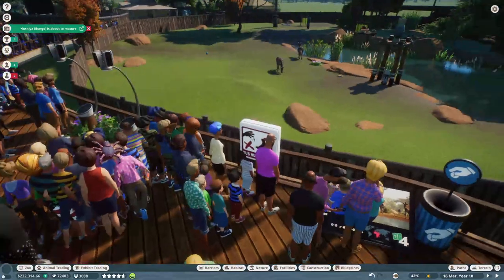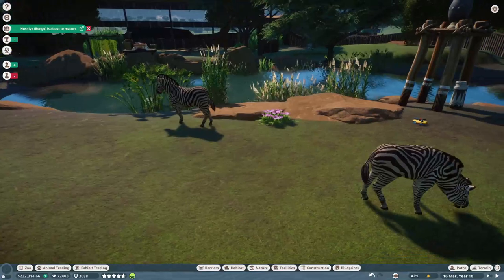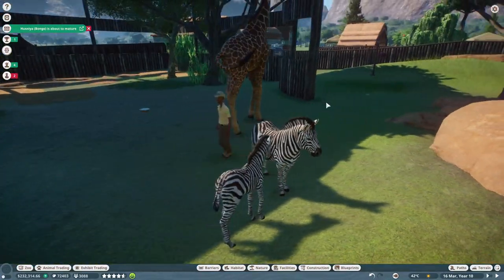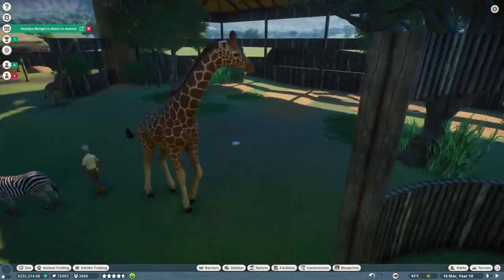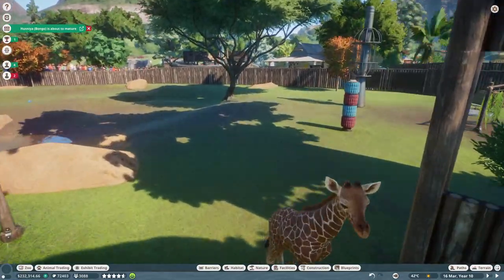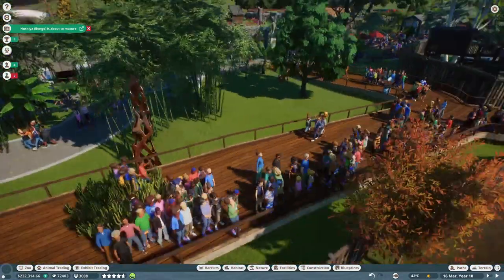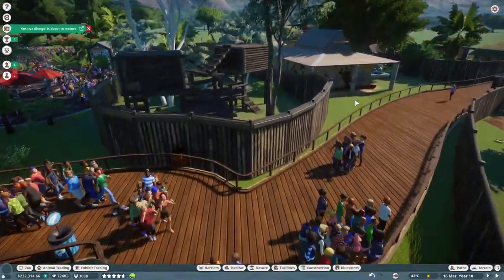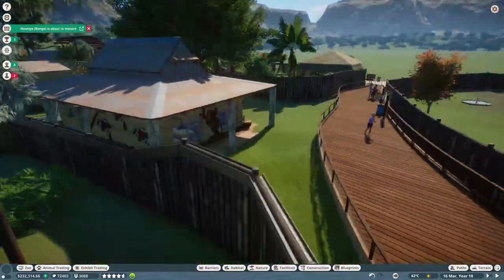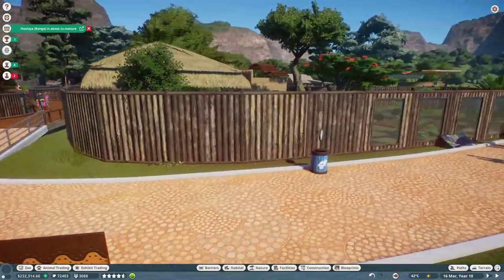Now we're back at the cat forest. You turn this way, and ta-da - Africa! We have zebras and giraffe, and a lot of baby zebras. Zebras and giraffe are in here. That's probably all I will put in here - I'm not really an antelope person. Alright, continuing along the pathway, we turn this way and now we get to Australia.